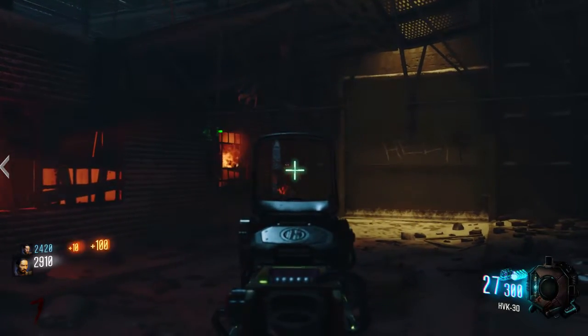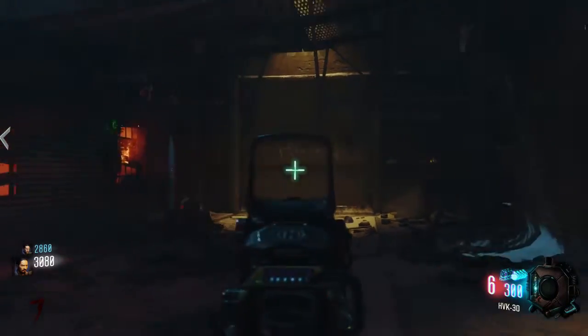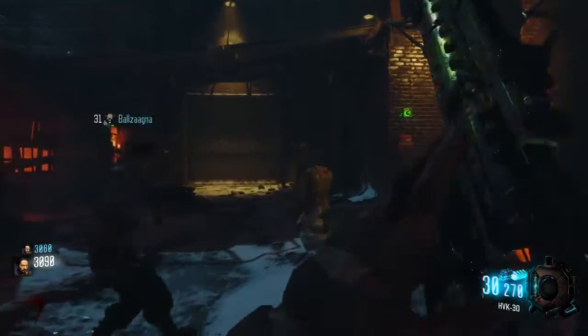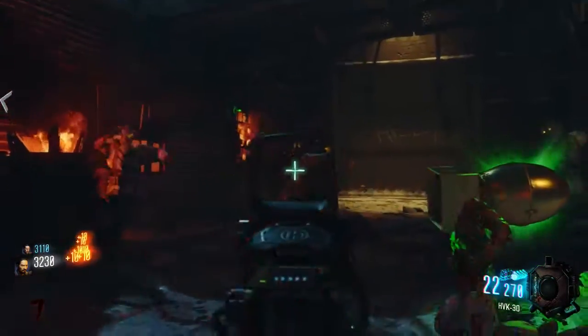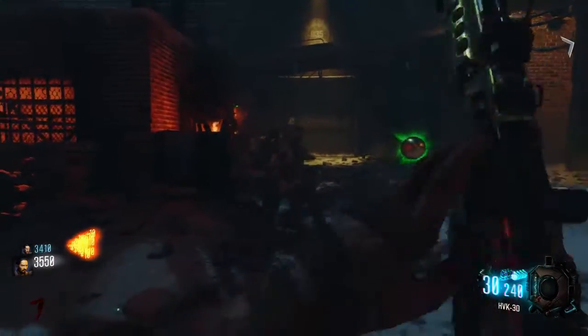Next thing you're going to want to do is rack up a ton of points. You're going to need to get your perks and everything like that. I'm doing it at like around round 7 to 10. Also you're going to need to use all the teleporters — each teleporter, 1, 2, and 3, costs 1500.